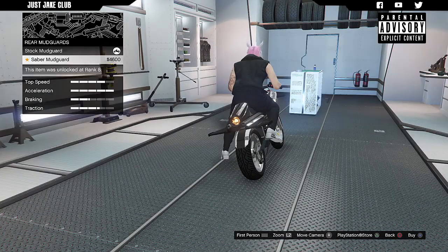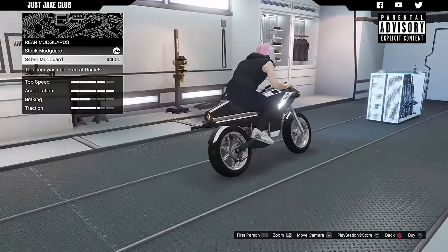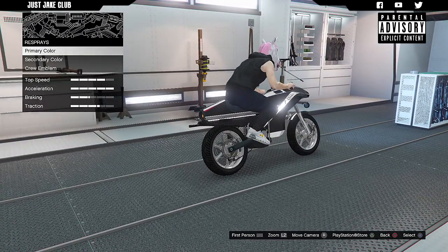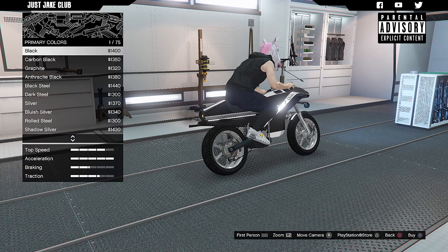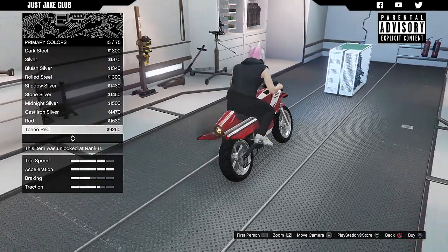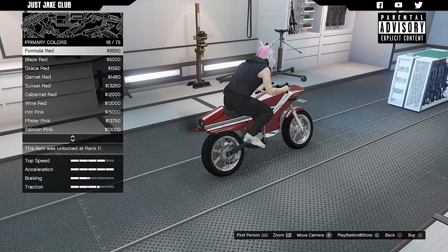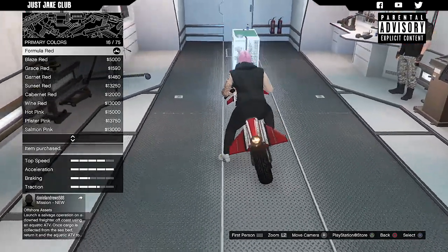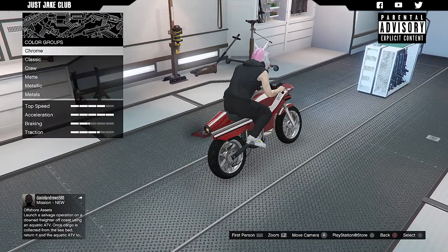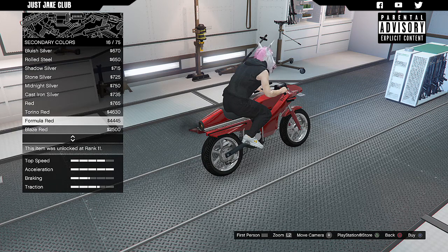For the rear mudguard I think it looks better without, so we'll leave the stock mudguard. For the respray we're going primary color, metallic. I was considering lime green but decided against it — I'm going to go with formula red. That actually looks really nice in metallic. For the secondary color I'll also go metallic and keep it formula red to match the primary.